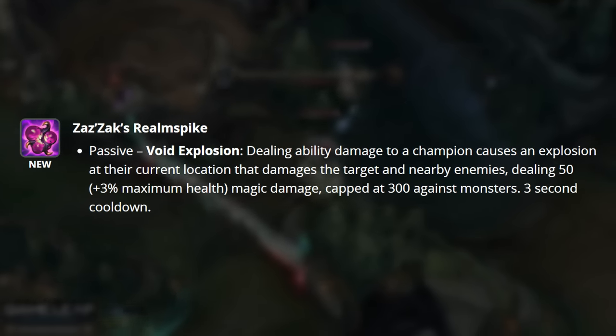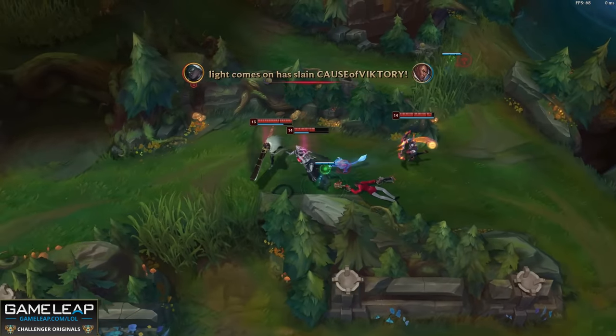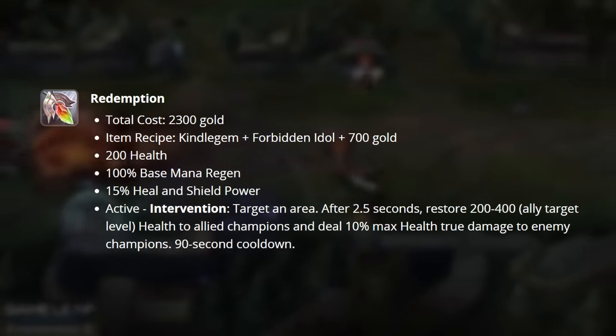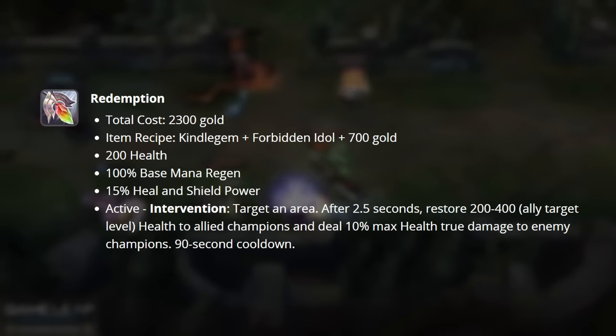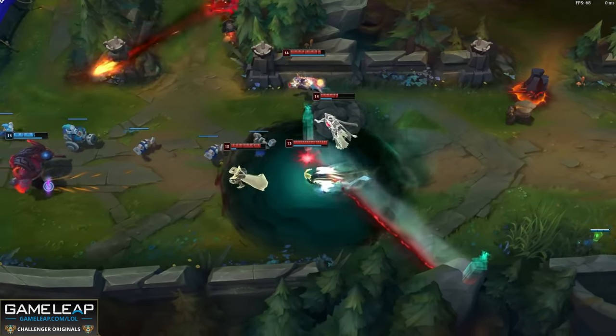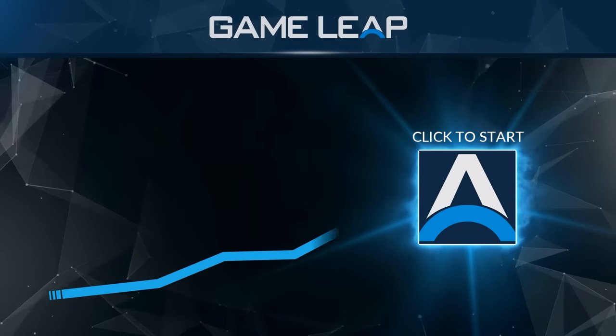This damage is capped at 300 against monsters and is on a 3 second cooldown — an insane mage support item. Shurelia's, Locket, and Knight's Vow are still in the game. Redemption is still a decent item with a little bit of stat adjustment. And with that, we are going to wrap up our Season 14 itemization changes. Thank you all for watching, and I hope you all have a wonderful day. I'll see you in the next video.